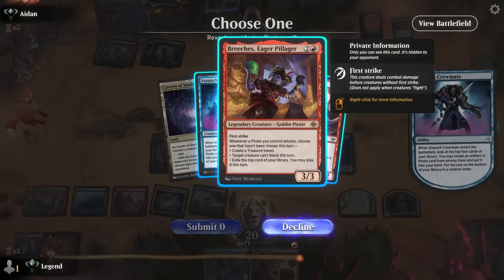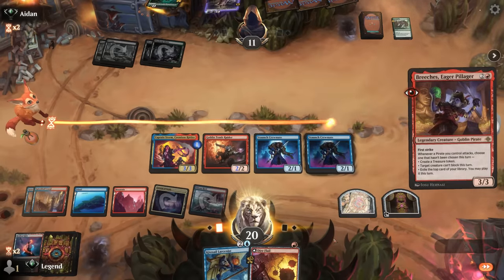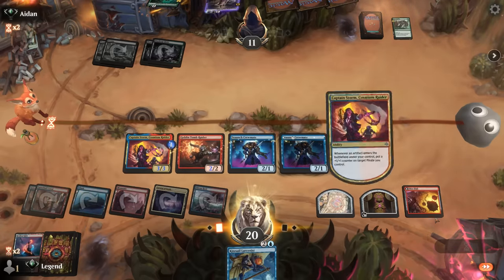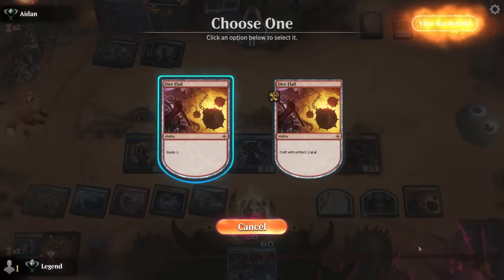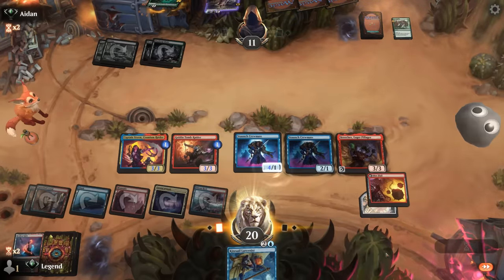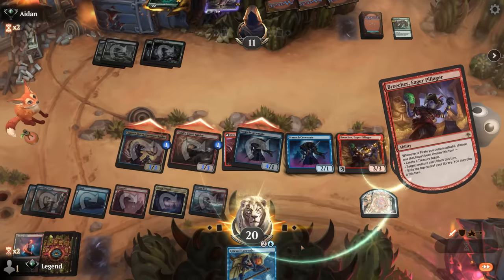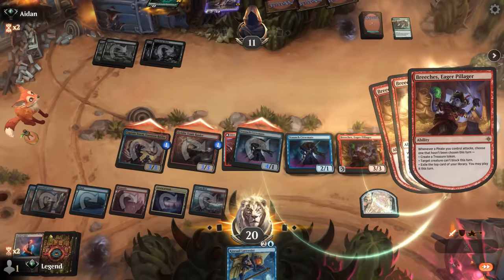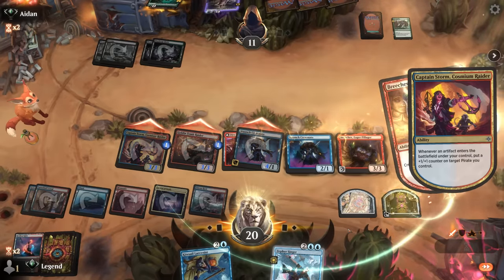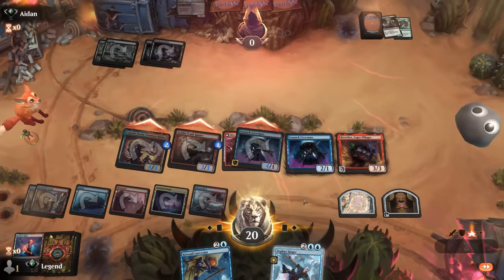Breaches would also do it since we can just make a treasure which in turn gives us an extra counter. We had a few ways to solve it. Attack, get an extra treasure - that's all we need. Sweet, on to the next one.